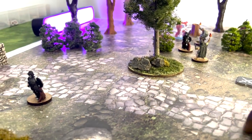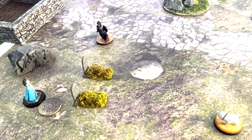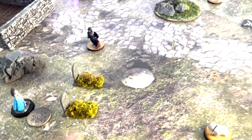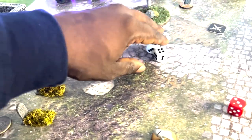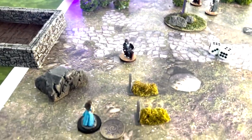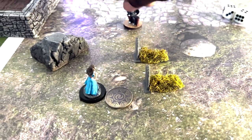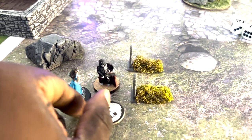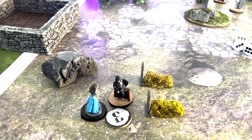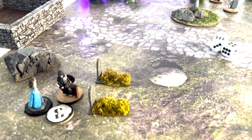Let's start with the first skeleton — he rolls two, double success. He's going to go straight to the objective with one action, then flip it over with the second action. But it's not the objective they're looking for — unfortunately, the young boy is not here.